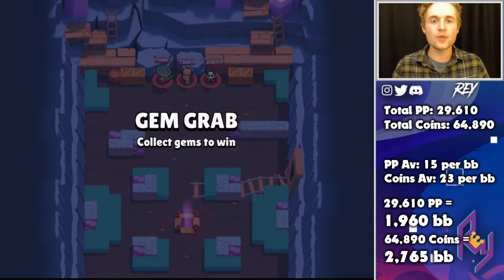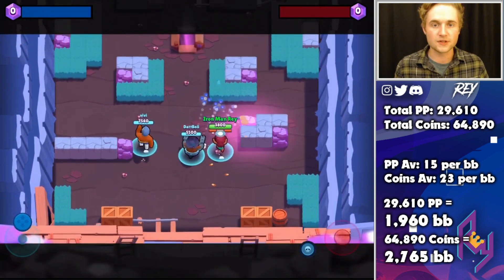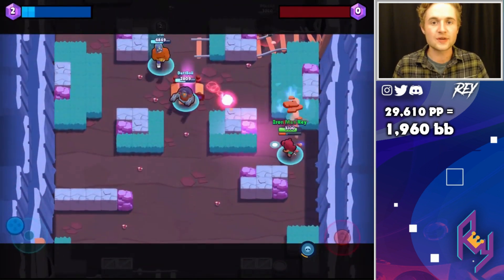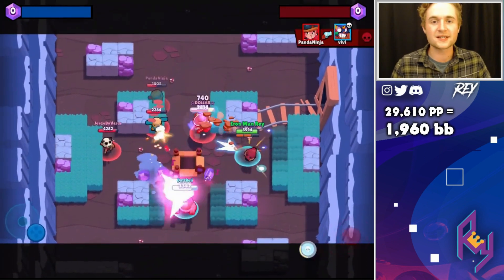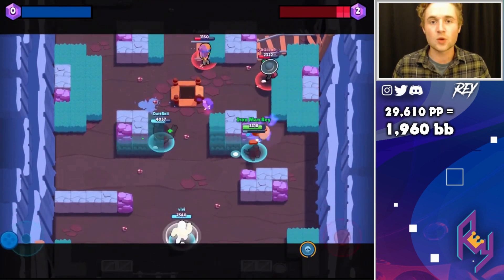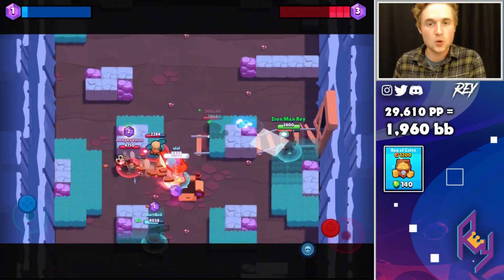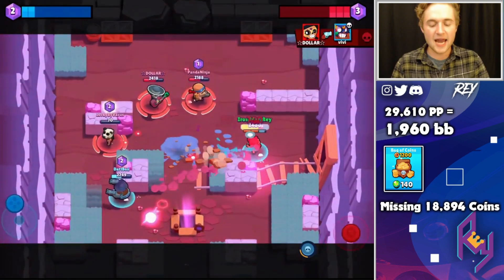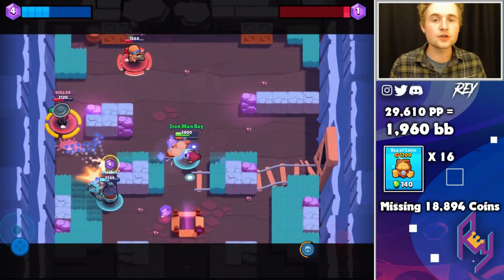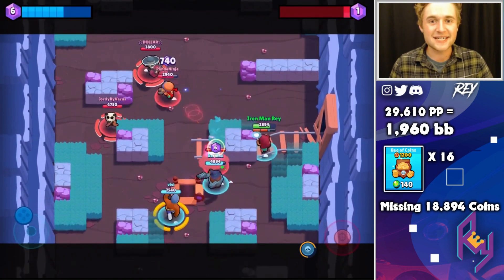We know we need to open 1,960 Brawl Boxes to get the total PowerPoints to max out all Brawlers. Once you finish opening 1,960 Brawl Boxes, stop there — you have all the PowerPoints you need. The only thing left is the gold. You could continue opening boxes up to 2,703 to get the remainder gold, but it wouldn't be as efficient as purchasing gold in the shop with gems at 140 gems for 1,200 gold. With those 1,960 boxes opened, you'll still be 18,894 coins short, so you'll need to buy 16 gold packs at 140 gems each.